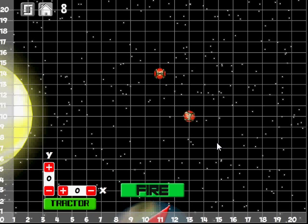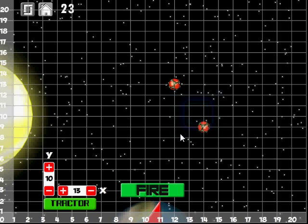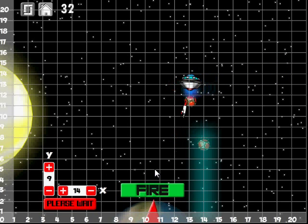Basically, I have two masses now that I need to get to safety. This one's located at 13, 10 — 13 across, 10 up. Now it's located at 14, 9. Hit tractor beam — rescued that one. Once that completes, I'll be able to actually initiate the tractor beam on the other one.